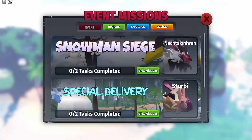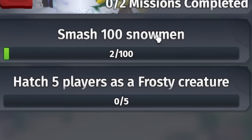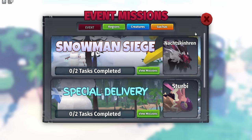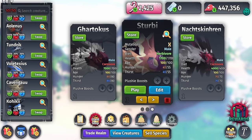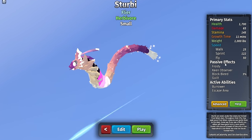To get the Nox Skin Run, go to Missions, then Snowman Siege, and you will see it in the Event Missions tab. You need to do two things: smash 100 snowmen — which is honestly pretty easy — and there is actually a chance to get the creature while smashing snowmen, so you might not even need to hit 100. It's probably a very rare chance though.